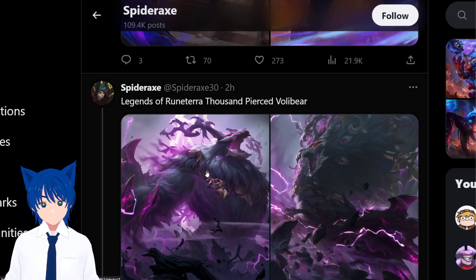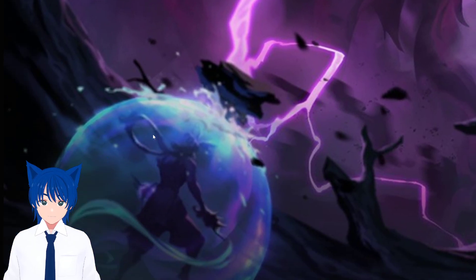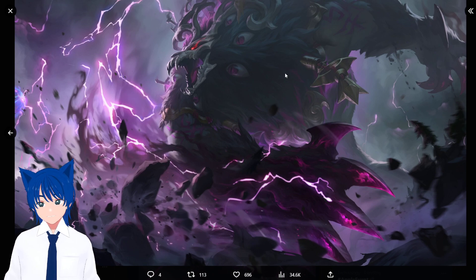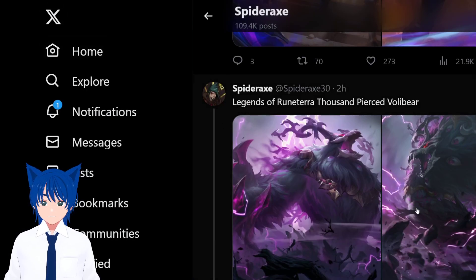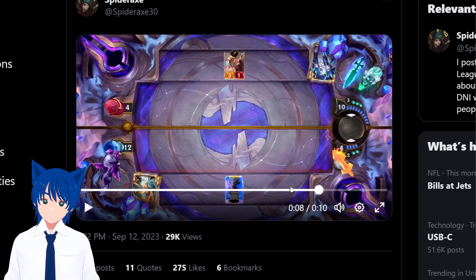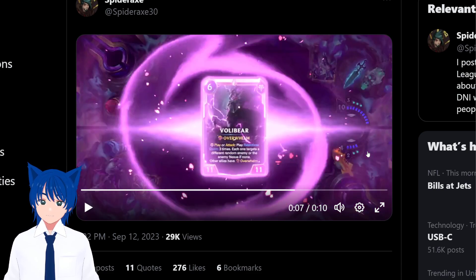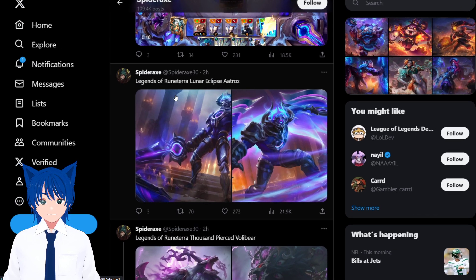Now let's move on to Volibear. This is Thousand-Pierce Volibear — very standard, nothing really changed from his design. You can see Nyla over here, and his level two form is quite scary because of the eyes. I think this is officially canon Volibear because Rise mentions him in some voice line. He's fighting Nyla and she's going to have a hard time, but Nyla can beat a Volibear in League, so just saying.